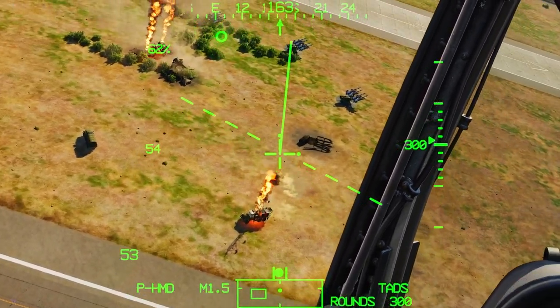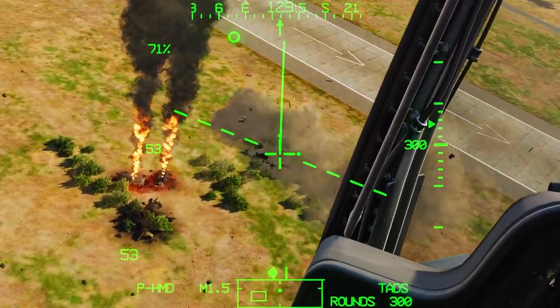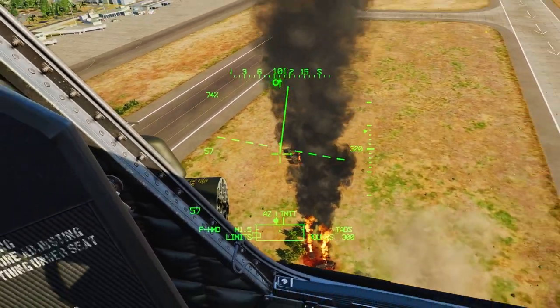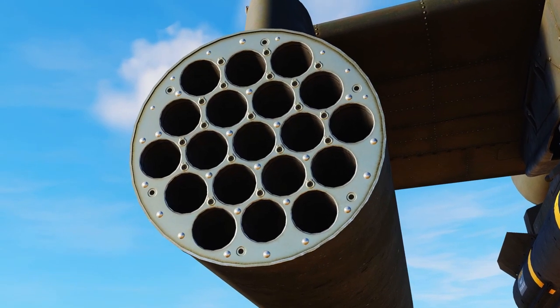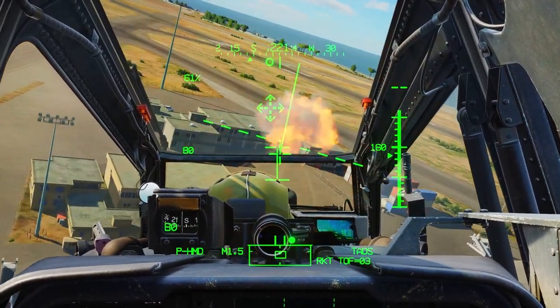You actually have a head tracking system on your helmet, so wherever you look, you just need the crosshair — the HUD in front of you — aim where you need to aim, and pull the trigger, and the bullets will fly in that general area. And then you have the 2.75 rockets, which can also be aimed, but they mainly can only swivel up and down with your head tracker. They don't move side to side.